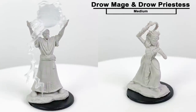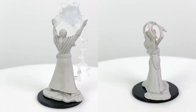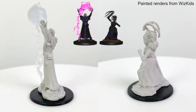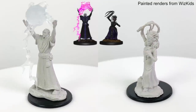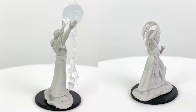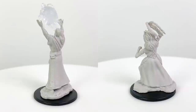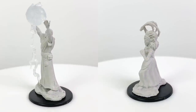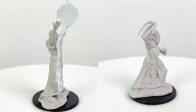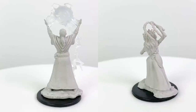Feels like it's been a while since we've had any drow love in our miniature sets. Our drow mage here is conjuring an appropriately spidery looking translucent spell — perhaps it's a lightning bolt, web, or Evard's Black Tentacles. The CR 7 drow mage stat block appears in the Monster Manual. The drow priestess of Lolth is armed with a scourge, which is a multi-thong whip. She is a 10th level spellcaster with cleric spells and a CR 8 stat block in the Monster Manual. Since drow are a playable subrace for elves, you could use these as PC minis as well.